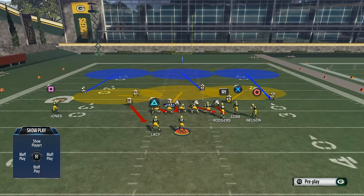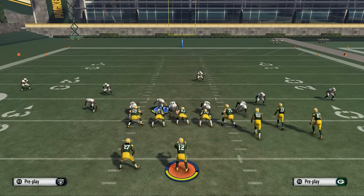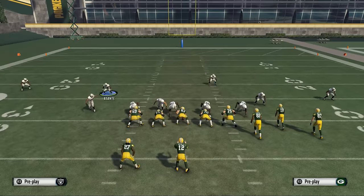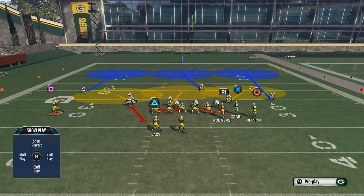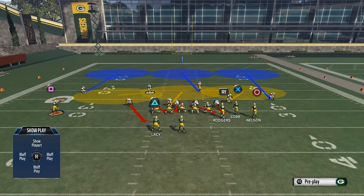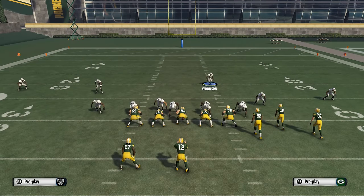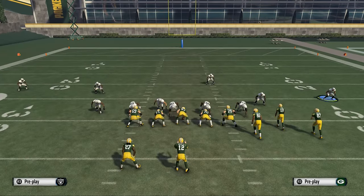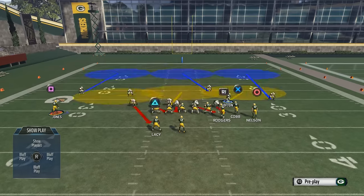We're going to look at Z Spot and how we can do this from this base play. You need to understand the mindset behind the zone blitz - basically what they're going to do is roll coverage, meaning they're going to play to one side of the field as their strength. In this zone blitz, the safeties roll: one safety comes down into the middle region to replace the blitzer and jump quick passes, while the top safety rolls over and the other zones fill out as standard.